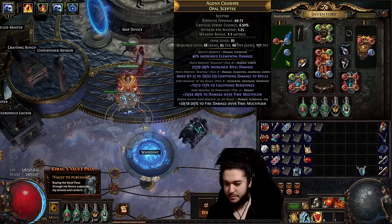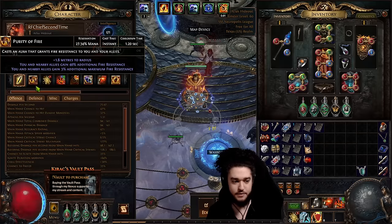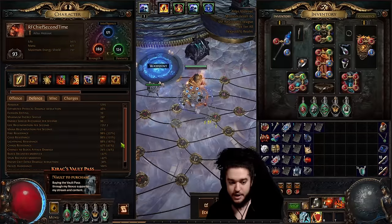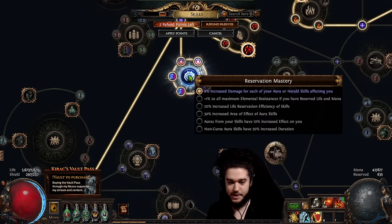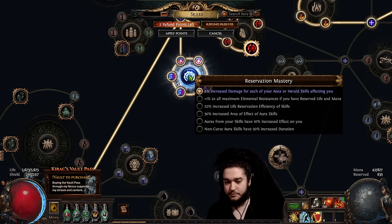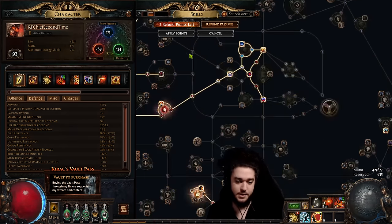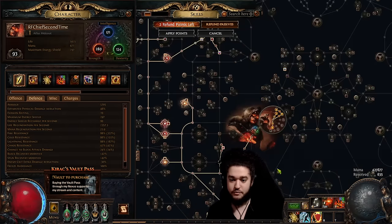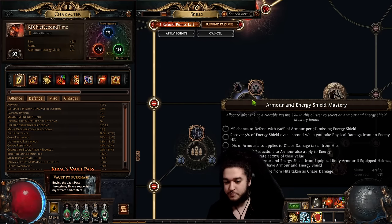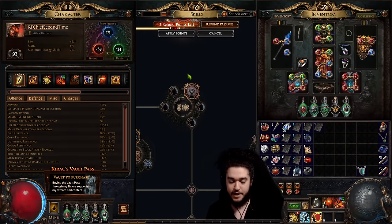In the weapon slot I have Purity of Fire, Skitterbot, and Frost Blink. I have a level 19 Purity of Fire — I'm not at 90 max res yet, but I will be once it hits level 20, going from 3% max fire to 4%. When it's at 4% max fire I can switch the mastery from '8% damage per aura affecting you' to '10% effect,' which rounds the 4 to 5, giving 90 max res. Once I get a level 23 Purity of Fire, I'll drop part of the tree in favor of a cluster jewel and take Sanctum of Thought for physical damage taken as chaos.